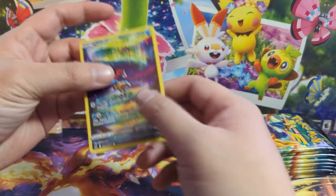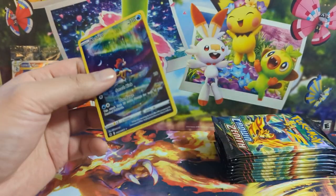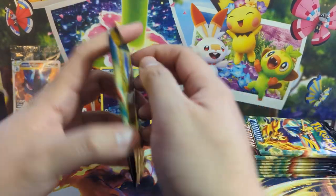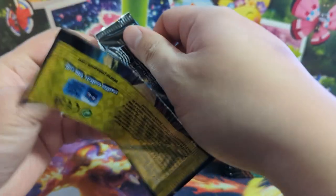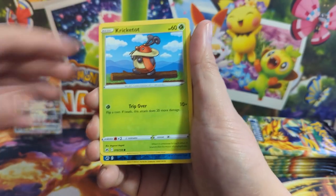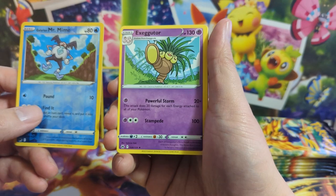There is a Snorlax to pull but it's not this one — I think it's like an uncommon or something. Centering on the first wave product tends to be poor, but it's a very nice hit to start off this opening. Across the three ETBs I've opened — including our first opening — I feel like I never got less than six hits, which for an ETB is so good.